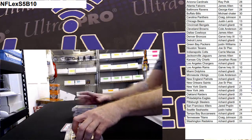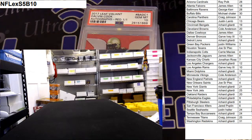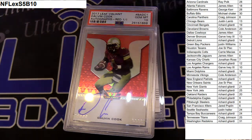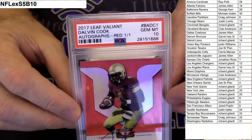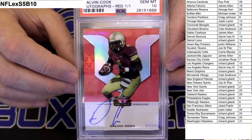We got one graded card in this one. Let's do the whole stack at once. We got one graded. Alright, first up we got a PSA Gem Mint 10, one-of-one red auto Dalvin Cook from Leaf Ballant.